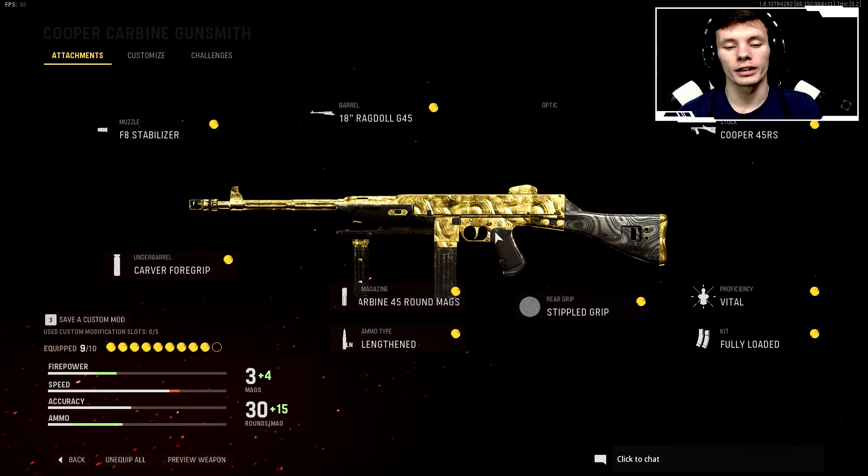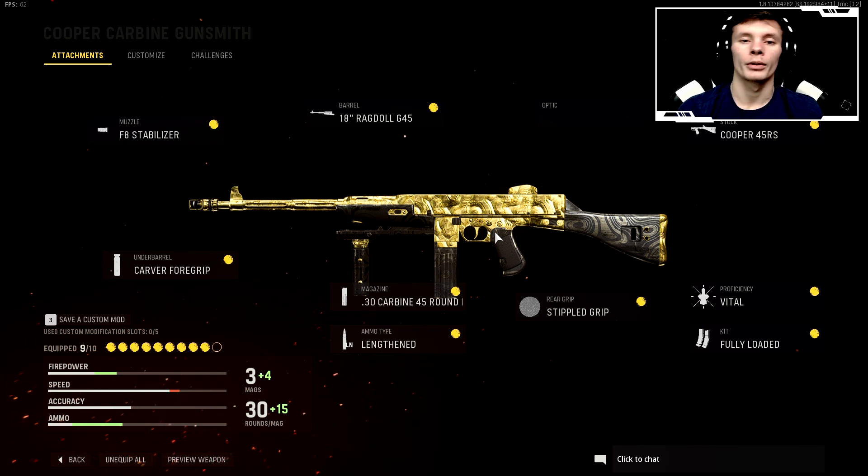And we have the Carver Foregrip — literally it's a laser beam. This gun melts. Go ahead and try it for yourself, I guarantee you will not be upset. This is probably one of the best guns in the game — at least to me it is, my number one gun. But with that said, have a great day.